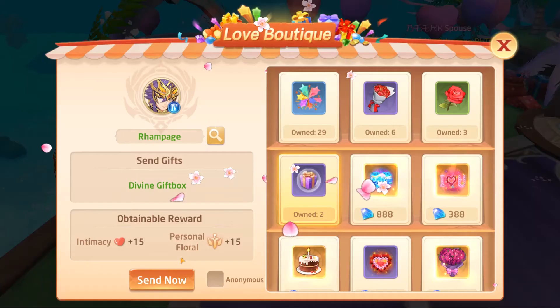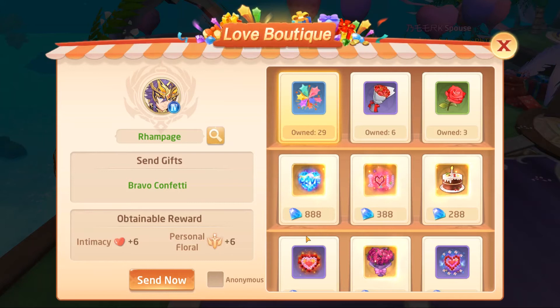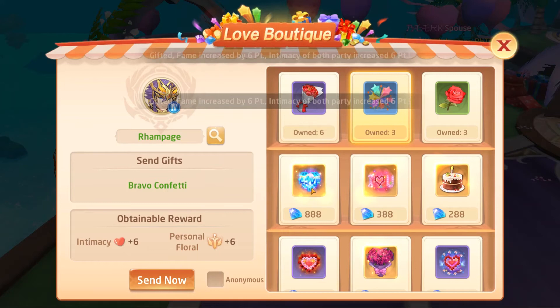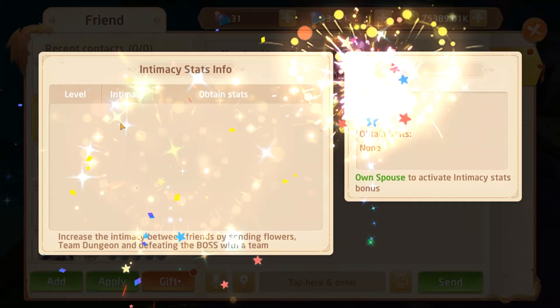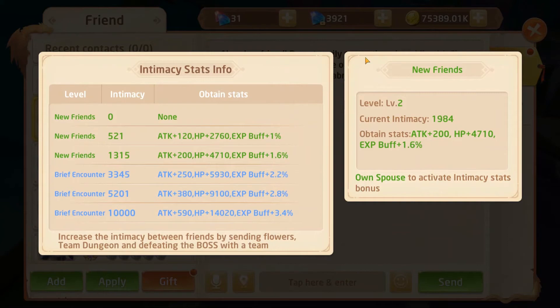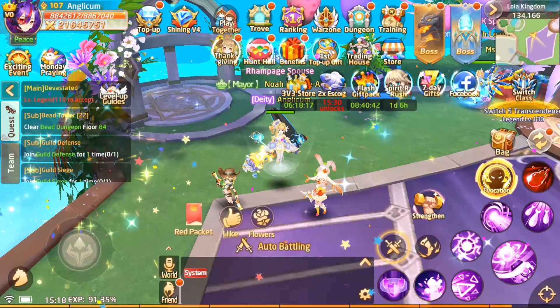Let's send that milestone reward and make more bouquets. We want to spam the 99-flower fused bouquets. We're out now. Let's check the intimacy — the heart meter has filled up to level 2. Our intimacy level is now level 2 and we now have 200 extra attack stats, 4,000 HP, and most importantly a 1.6% increase in experience. All you have to do to benefit from this is be online.